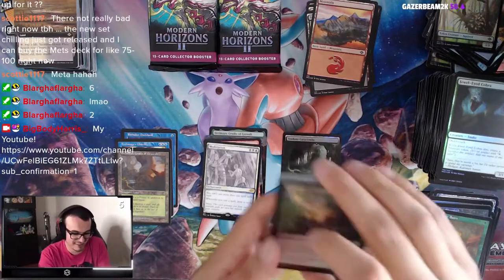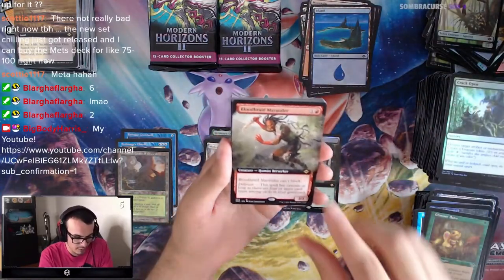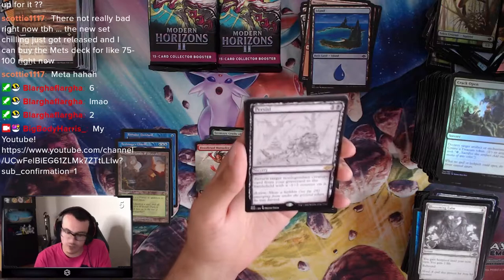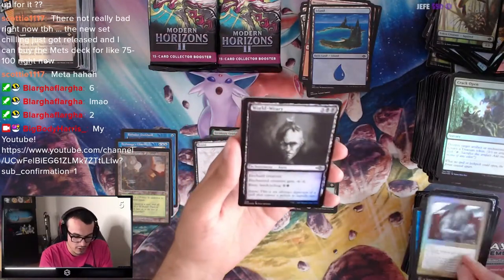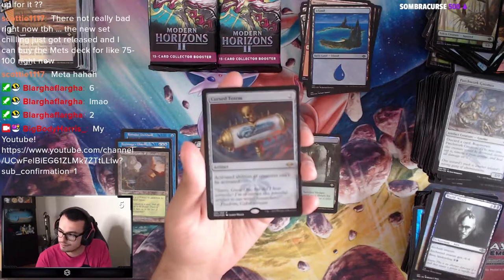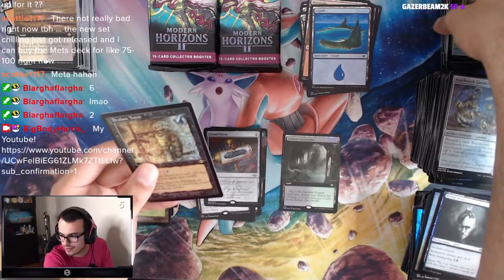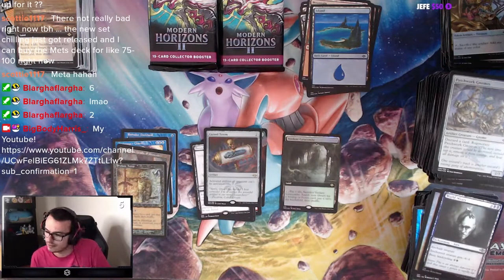Now where's my Cabal Coffers? Come on! The search for the Cabal Coffers continues. Bloodbraid Marauder, Blossoming Calm, we have Persist — if anyone remembers the Persist mechanic: return target non-legendary creature from your graveyard to the battlefield with a -1/-1 counter. It's a good ability. Marble Gargoyle, World Weary, Patchwork Gnomes, and a Cursed Totem — activated abilities of creatures cannot be activated. And another Profane Tutor, Old Border. We've just seen so many Profane Tutors.